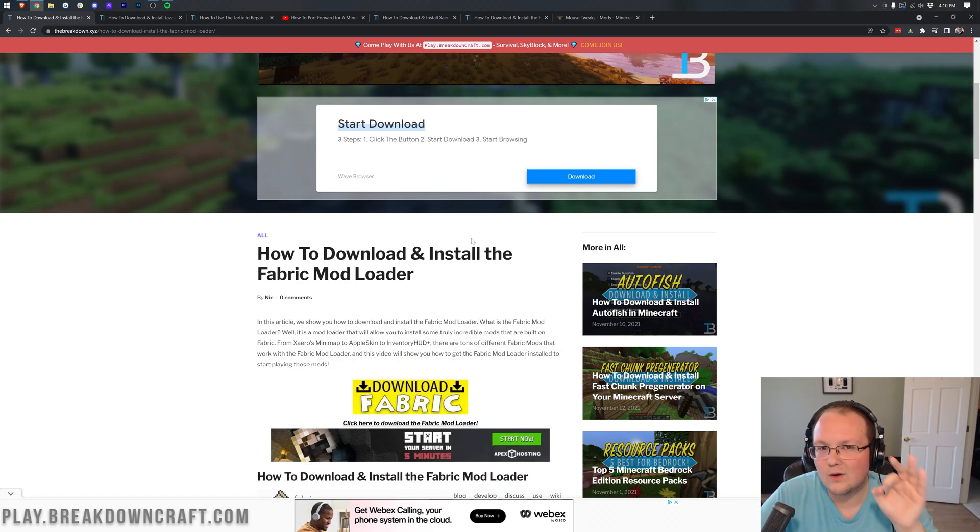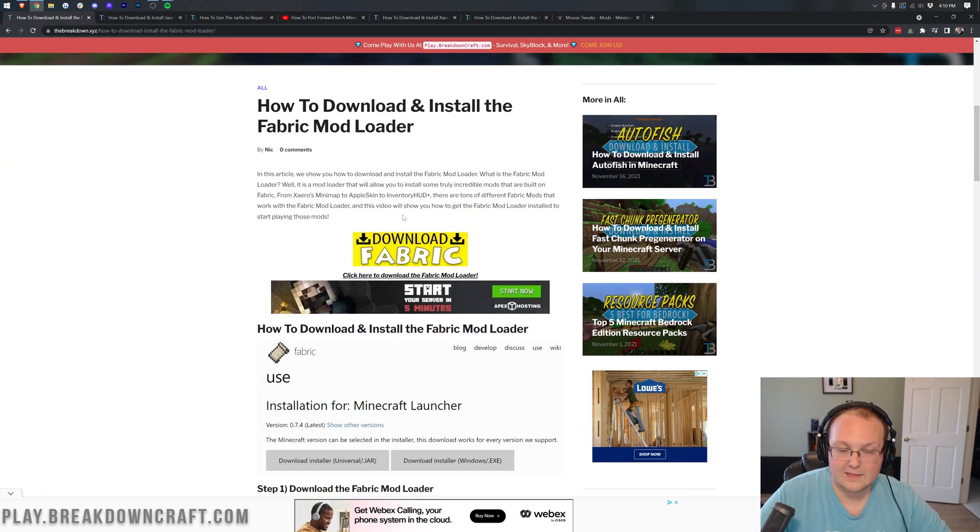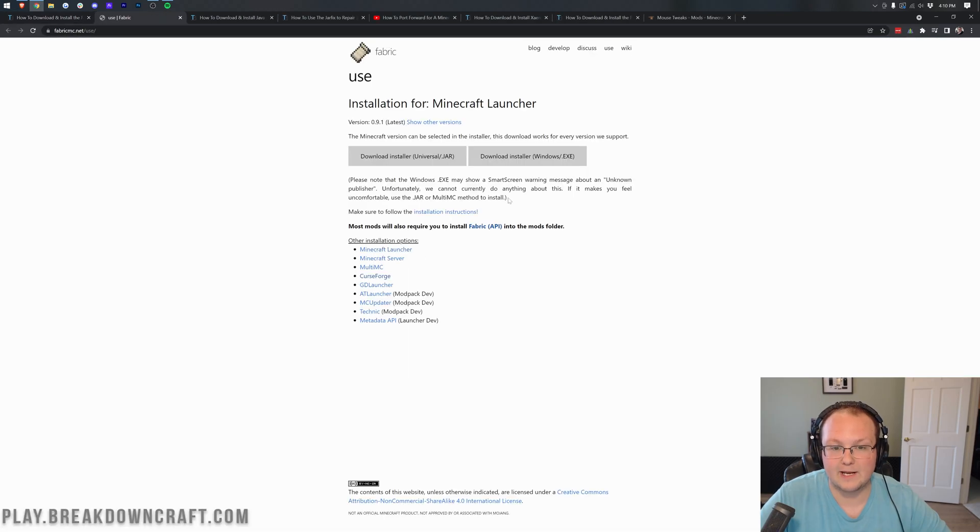Every single one of your friends — and this is even true for an Apex server — needs to install Fabric locally, as well as install the same mods that are on your server locally. This guide is great for them, so send it to your friends and say 'go ahead and install Fabric while I'm setting up this server.' After that, you need to click on the Download Fabric button.